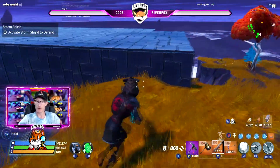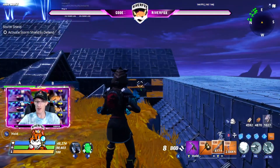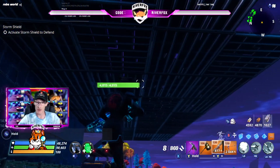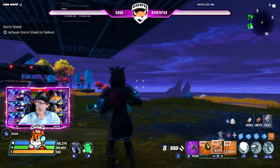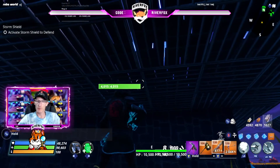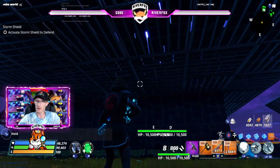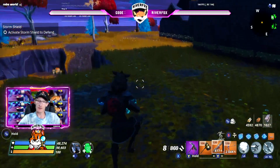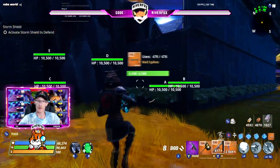That is pretty much the only setup for this amplifier — it's a lot of block-off and not that many traps, but it is extremely effective. I don't even have any traps placed up here to kill them at spawn — it's literally just there as a lobber defense to prevent any lobbers from lobbing straight at our defenses.